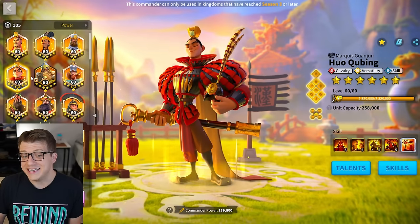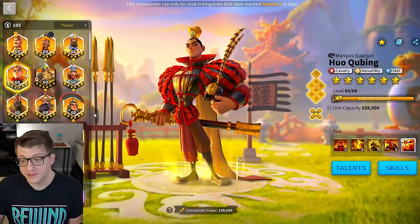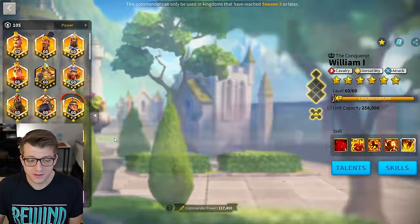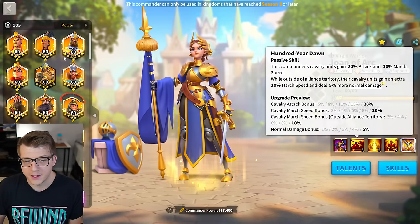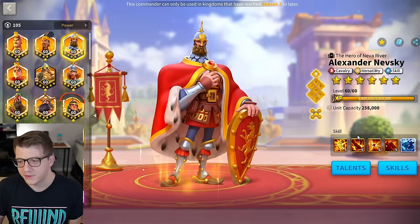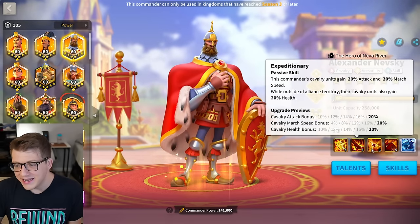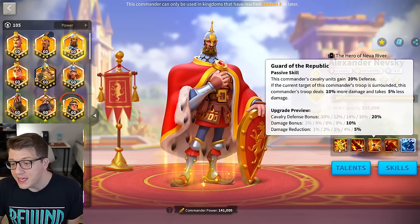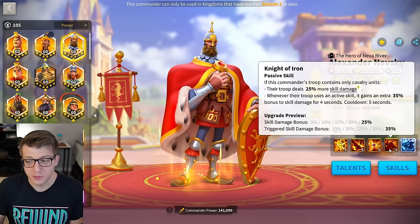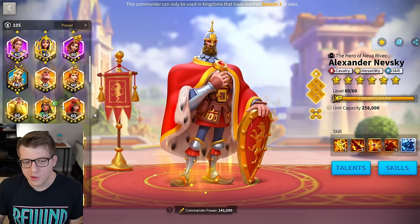Nevsky is the only cavalry commander that comes to mind as needing extra attack — you already have a ton of attack on Huo and William. Nevsky has 20% attack, but he'd gain 35% more plus march speed from Philip. Maybe you could consider running the Nevsky/Philip combo as a super supportive army — that's something you could try for sure.